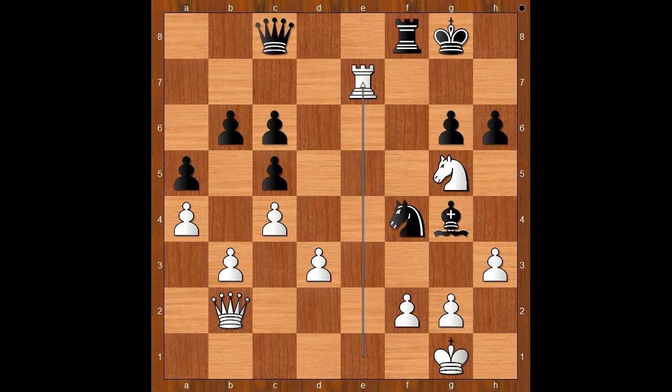If you found knight to h5, congratulations - that is the move played in the game. But let's take it back. The best move in this position is actually knight to e2 check. Now if the king goes to f1, h1, or h2 - it really doesn't matter - the knight goes to d4, plugging the hole and winning the game. Amazing, isn't it?